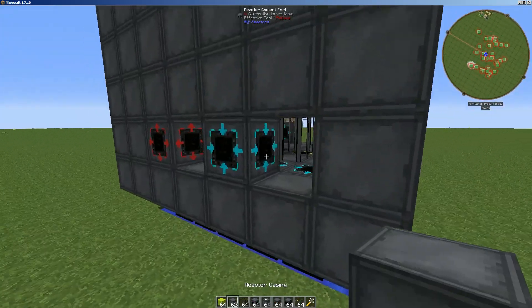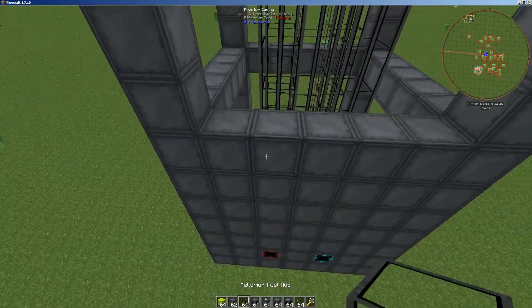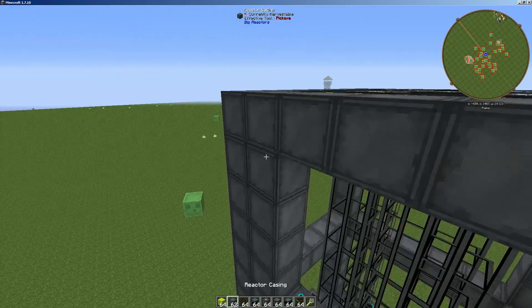I'm only going to do this one side — do that to all your sides — and then you'll do it up. I'm going to do it to this side really quickly and put the reactor casing on.